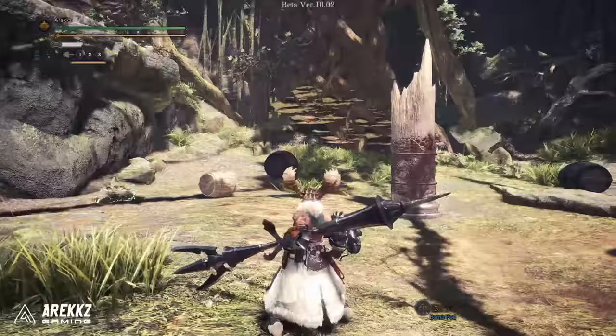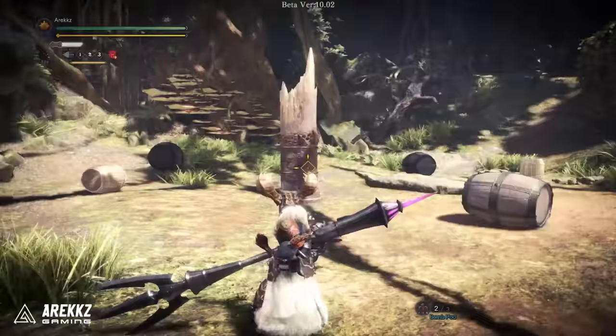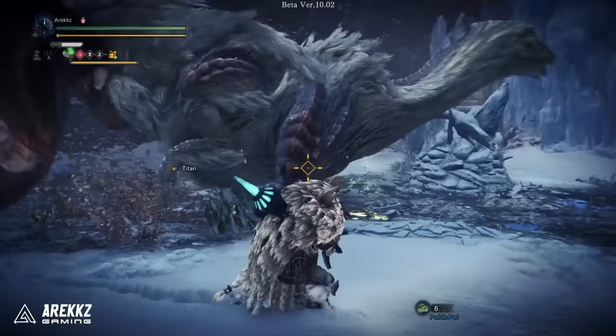However in Iceborne you can do one better. By consuming slinger ammo you can charge or power up your kinsect. You do this by holding down L2 and pressing Triangle and Circle together. Then, provided you have slinger ammo, this will buff your kinsect with a particular effect, but it will also let you gather two extracts before having to call your kinsect back. In this example you can see I grab white and red, call it back, and I have both.